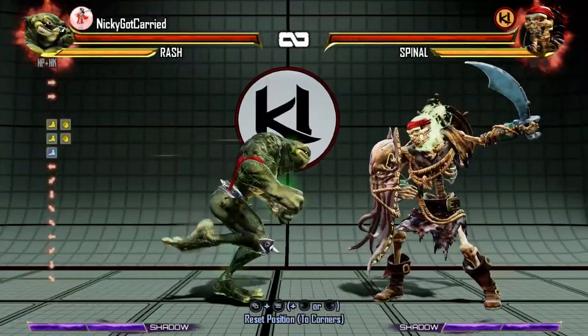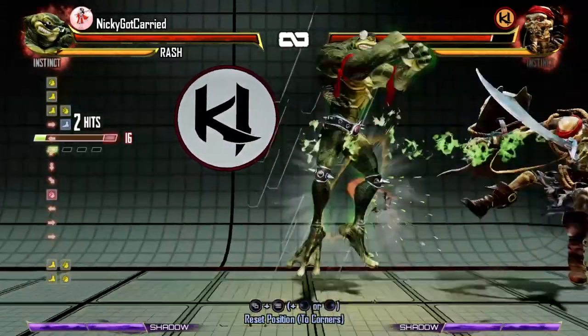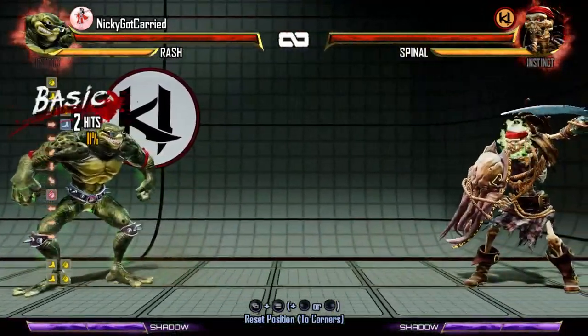Using the Back Heavy Punch Stagger Opener allows us to link into a light Wrecking Ball. Look at that pushback on that counterbreaker — completely safe.